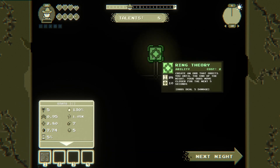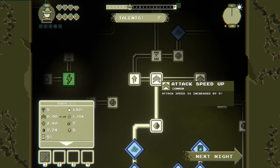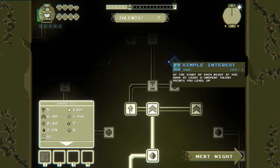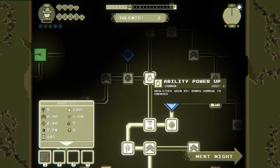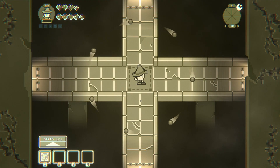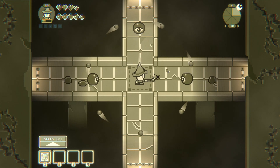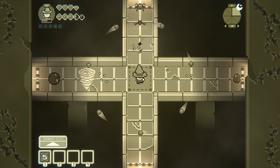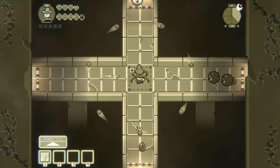Ring theory — create an orb that orbits you until the end of the night, your orbs move closer for the next 5 seconds. Let's get that because that's kind of what we're going for anyway. Simple interest — at the start of each night if you have at least two unspent talent points you level up. That's twice we're going to be doing that — two levels, bam! Pretty cool. I don't know how fast we gain mana back now, pretty quickly.